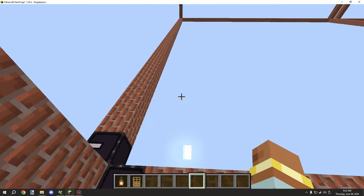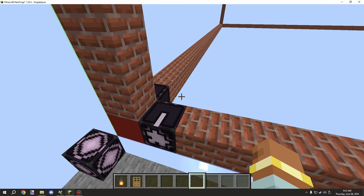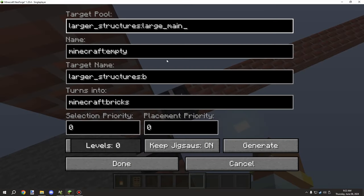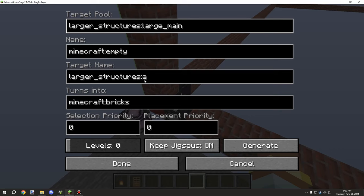This is actually the one that generates initially. What I have here is basically the target name. I've set the target name to A because A is somewhere around here, and this is the target name for B. So B is what we're going to be targeting, and A is what we're targeting here. I've put this under my own namespace for the mod, because that's where it's going to be for our pool and everything like that. The same applies to the structure name.